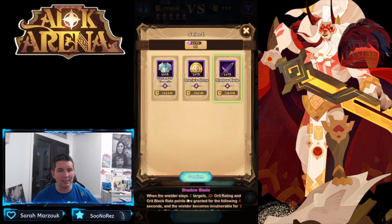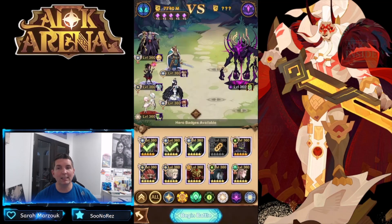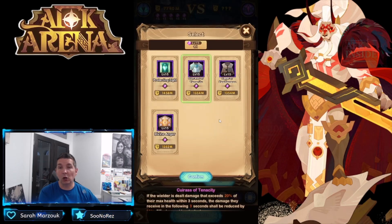Some of these relics are odd — like 'when slaying two targets, critical rate and critical block rate goes up,' but this is single target. I went with the oracle stone so energy recovery is increased by 10. Within this formation, since they have to be placed on the front line, we can actually put Arthur back here — Arthur will run up — or we can do the same with Albeto, so we're getting the aura from those front heroes.